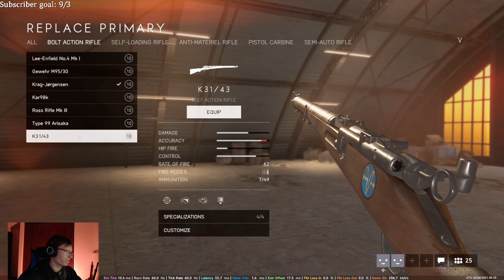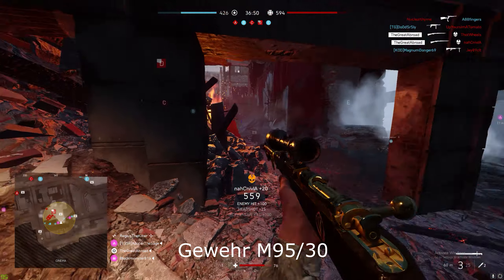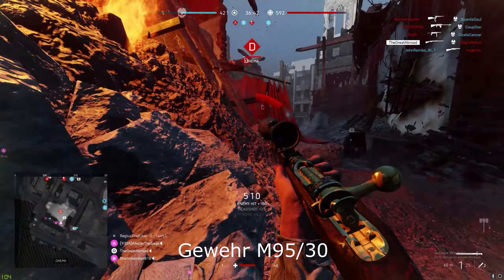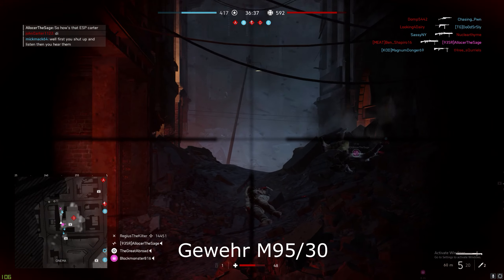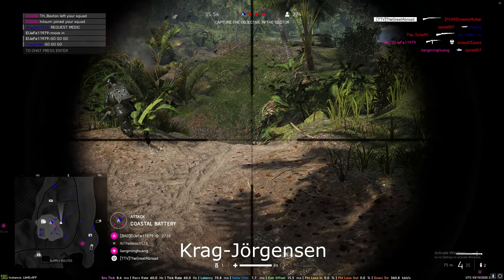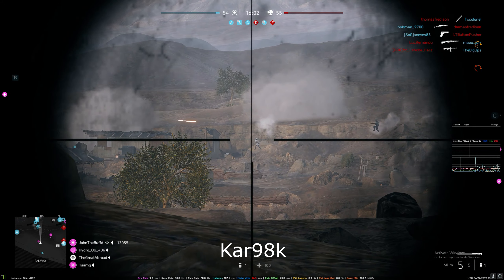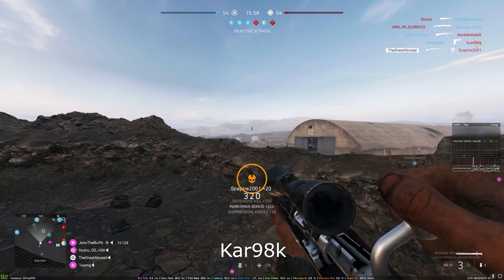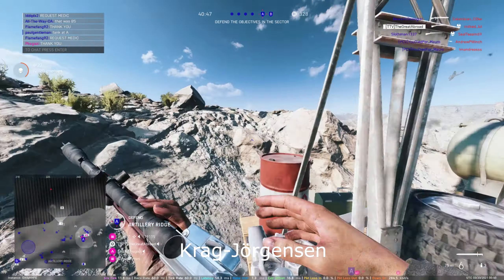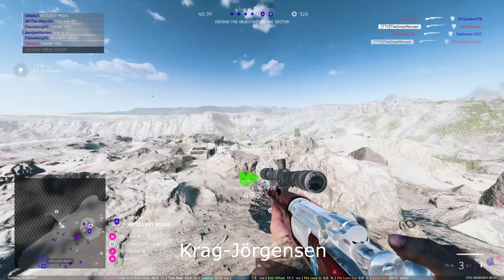Snipers — multi-action rifles. Don't use the K31; I don't even think they fixed the 6x scope on it yet. When they released it the 6x was bugged and you couldn't hit anything. The iron sight thing is just a gimmick. I personally like the Krag because it has a very fast bolt due to machine bolting, quick aim, and a bayonet. The Kar98k is kind of a meme because of how slow the bolt is and the ammo capacity — the Krag just does better. Worst: K31. Personal favorite: Krag.